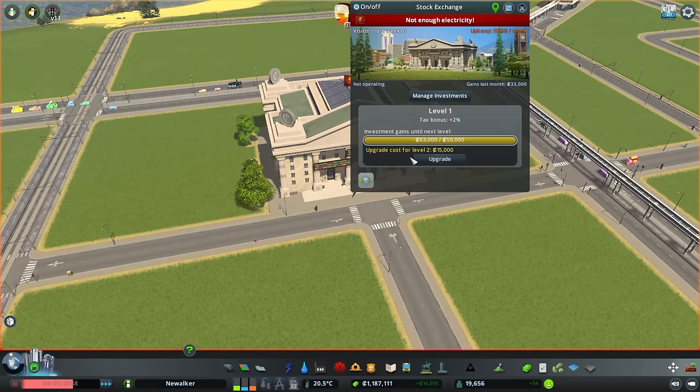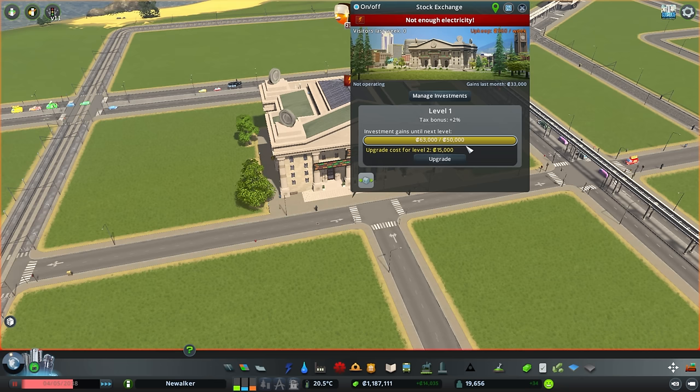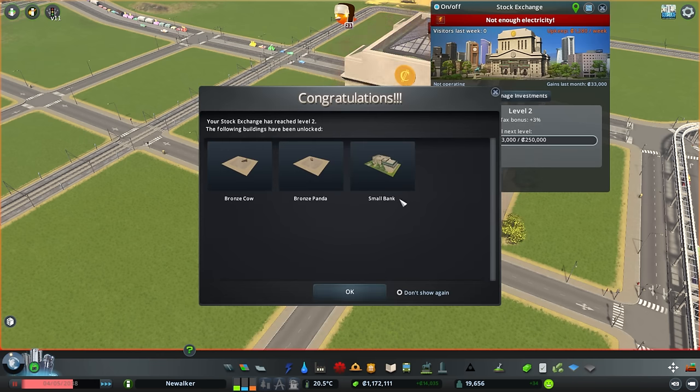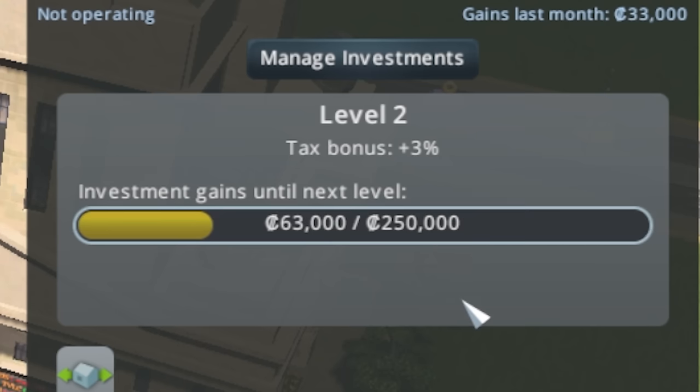And I feel like we've made a bunch of money now — yes, we did. Sixty-three thousand dollars. Master investor Kibitz up in here. Upgrade cost: fifteen K. Yes. We got a small bank — I didn't know we got banks. Two hundred and fifty thousand in gains. That's gonna take like five minutes.